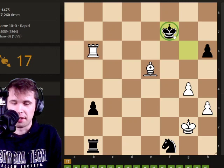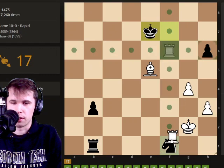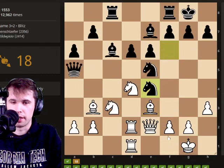I notice immediately that the king is exposed, and I notice that the knight is in the same line. So we actually can take advantage of that. We can just go bop bop and take the knight, and we are in a winning endgame there.